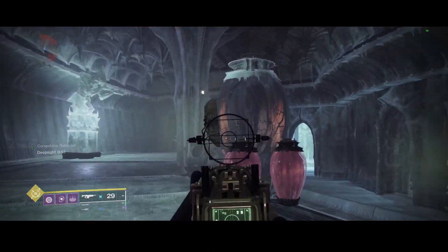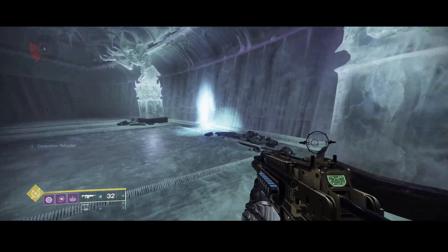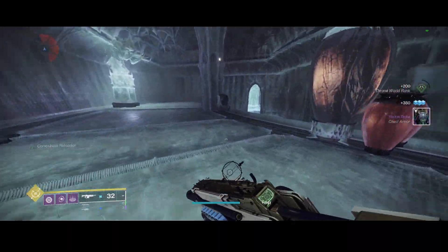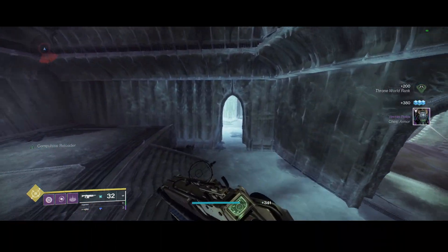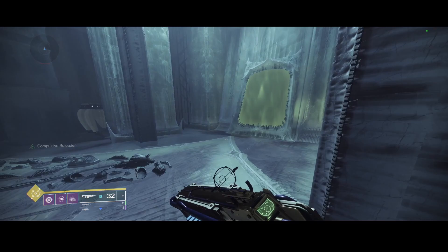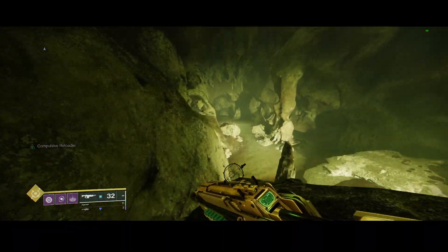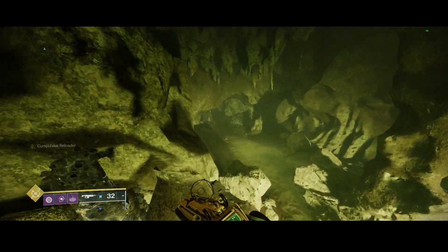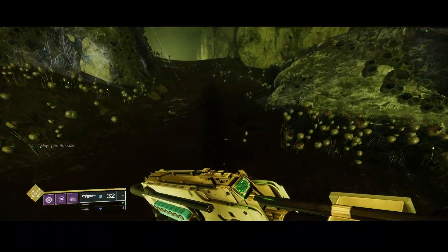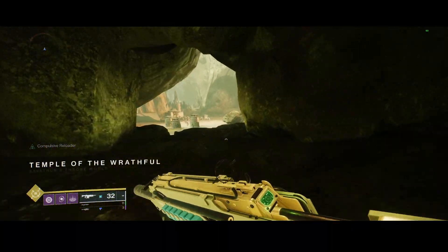I think this one is a lot easier, because it's easier to predict where the plates are going to spawn on the walls — there are certain spawns for them. You just open that and you get about 400 glimmer and 200 throne world rank again. Then you just go back and do the other one. There might be a few additions to this route you could perform, but this is the one I use because it's quick.